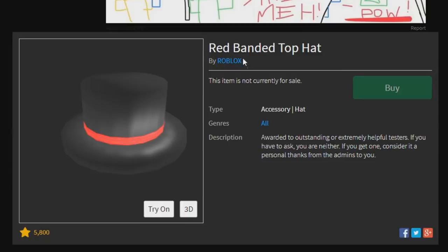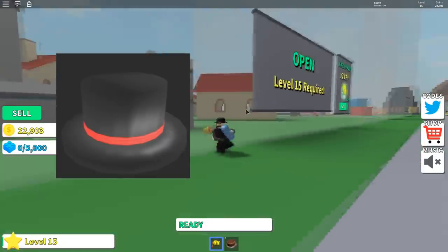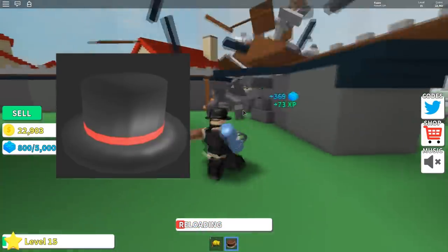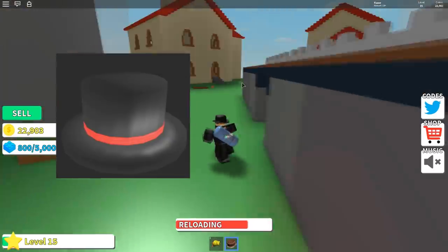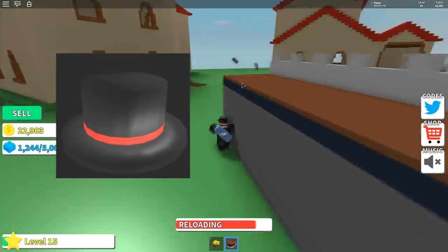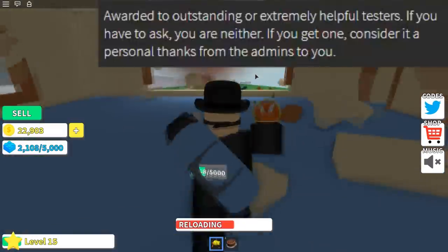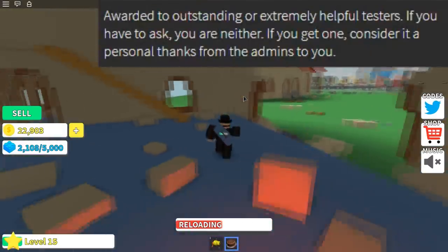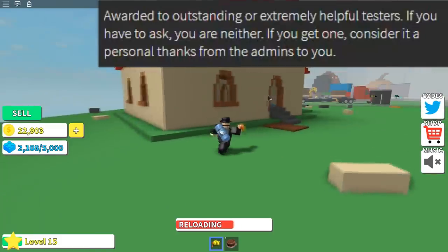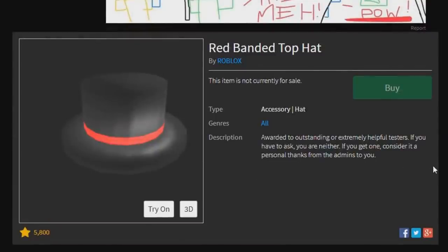The oldest exclusive item on Roblox is the Red Bandit Top Hat. From around 2007-2008 all the way up to around 2012-2014, if you reported a bug to Roblox — for example, if there was a weird glitch in a game caused by Roblox — you could email them describing the bug, and if they really appreciated your help they would award you a Red Bandit Top Hat. The description says: "Awarded to outstanding or extremely helpful testers. If you have to ask, you are neither."